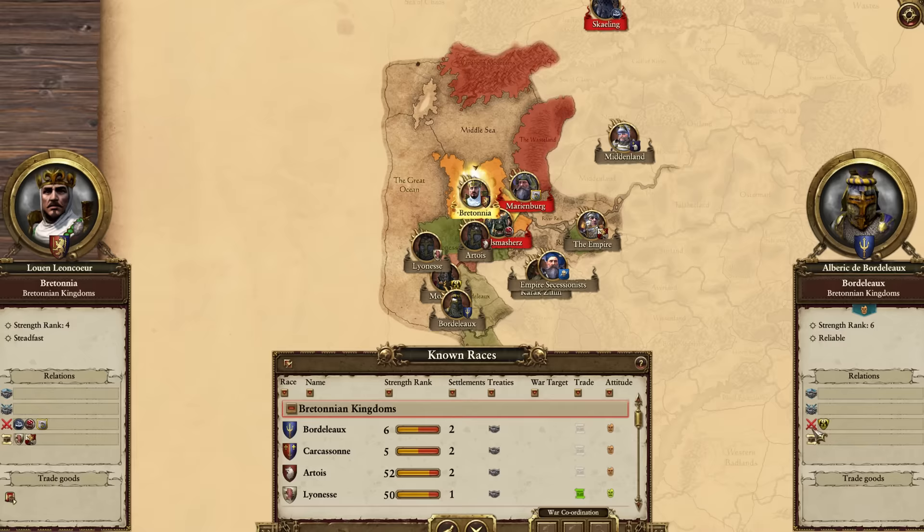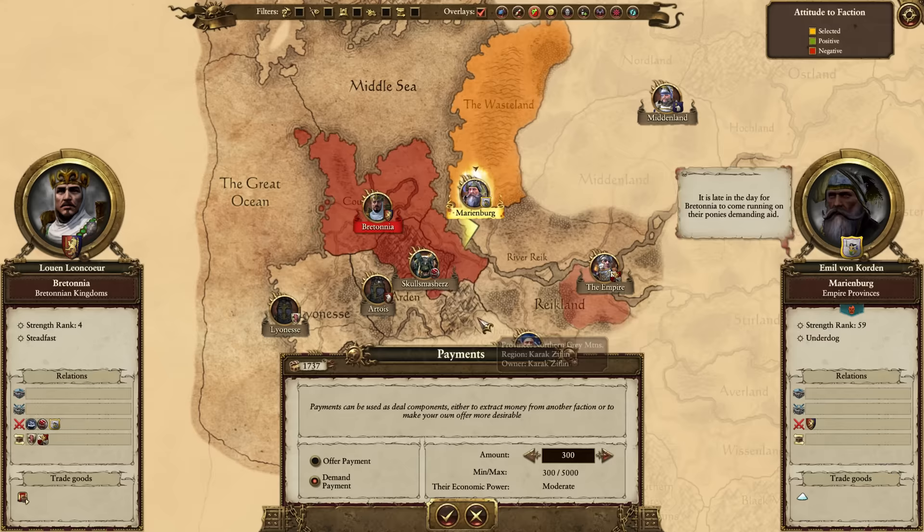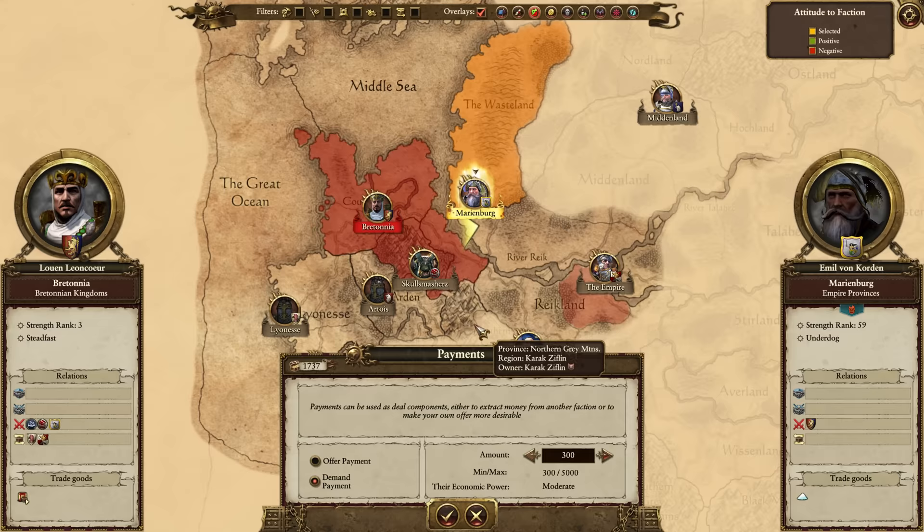Marienburg is still alive though. Since we took their capital, they want peace more than anything. We are going to use these funds to further proceed our campaign against the Skull Smashers. The most money you can get through a peace agreement with Marienburg at this stage is 4,700 gold, though that really depends on the RNG of your campaign — sometimes 4,200 to 4,700 is the price range.